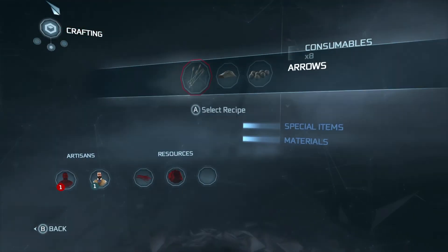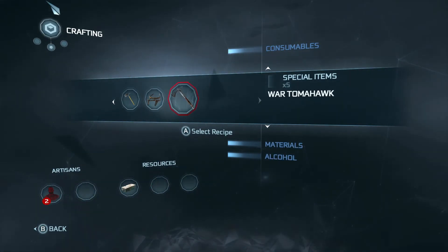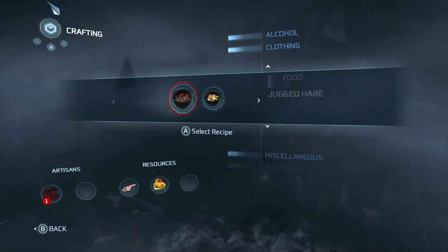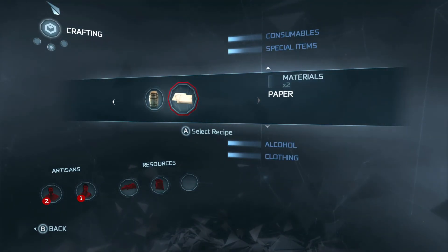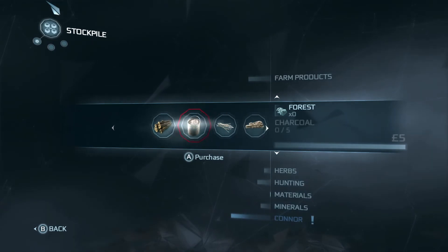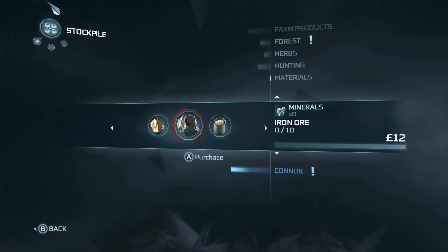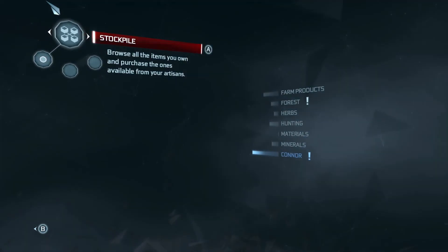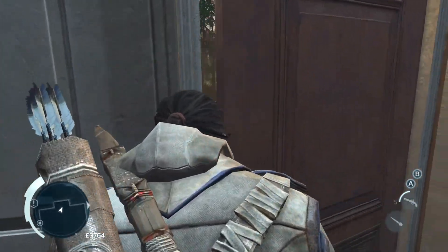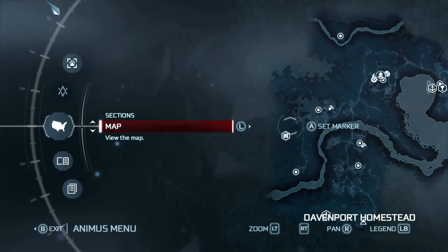Let's see — crafting recipes, special items. Maybe not. Create... materials, no. Consumables... minerals. What the hell did I just get then? I don't know. I know that's part of it though — it might just be that I'm missing something.